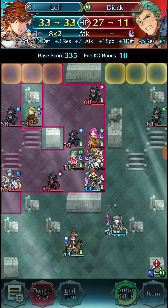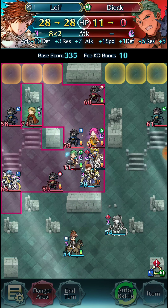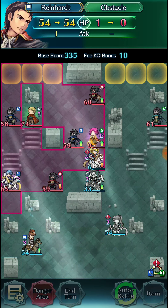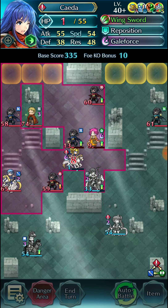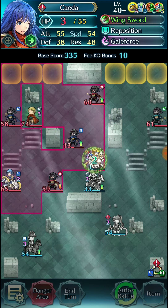Now we can use Legendary Leaf's special to proc Gale Force and take out Dick finally, and now we can just go ahead and attack into this blue thief to gain some special charges and take out Faye.